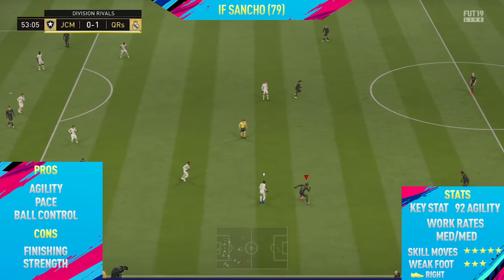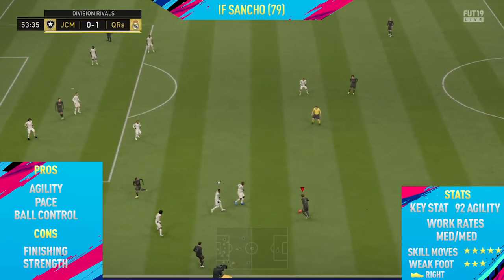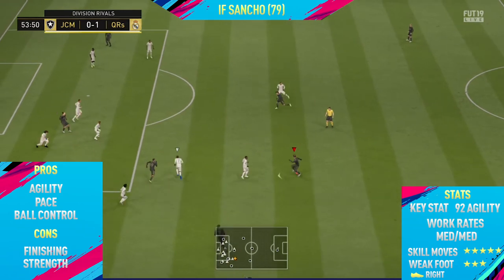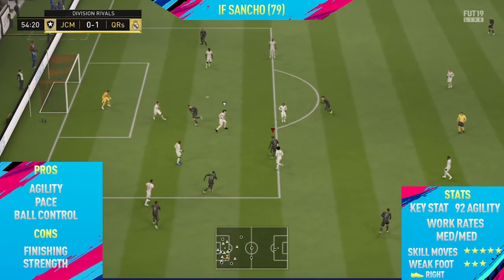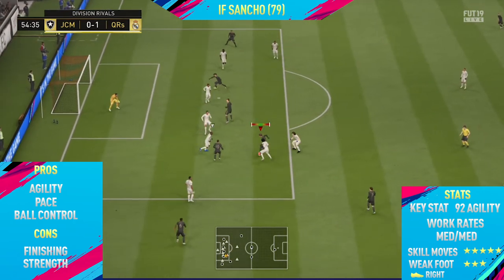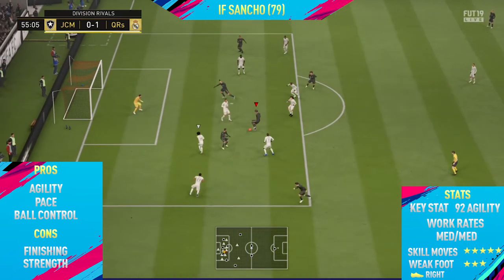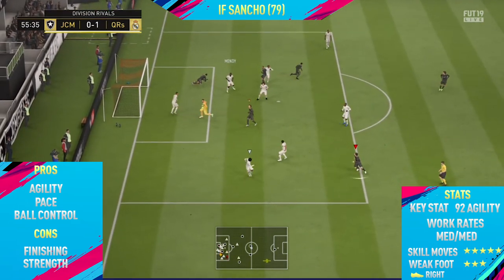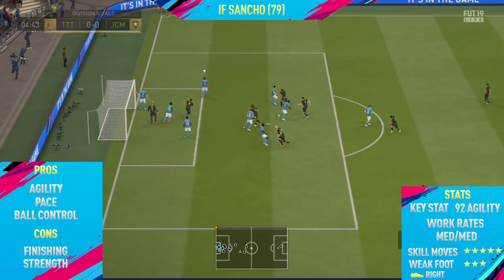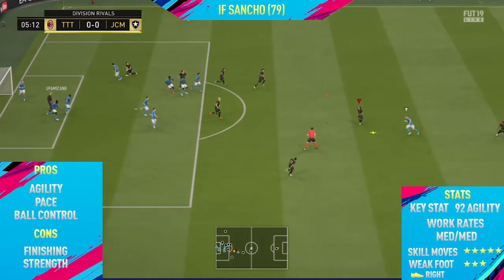Moving into the highlights now for Inform Sancho, the first pro I could find on this card was his agility. As you would expect with this card, he does have 92 agility, which is absolutely insane, and if you apply the correct chem style to him, it will push that agility up to 99. I actually had a chem style on him that improved his passing and his shooting — I think it's the Deadeye — so he went up to around 83 finishing.